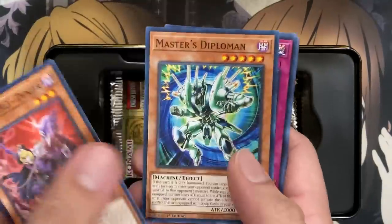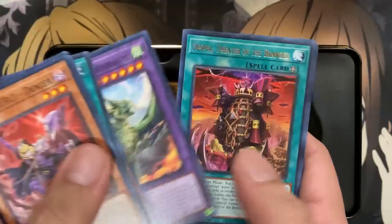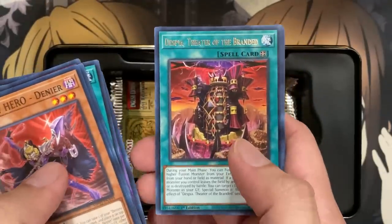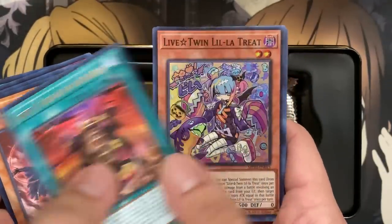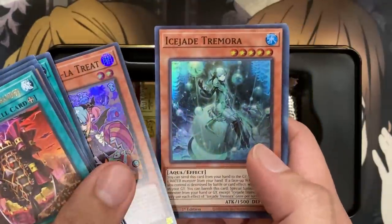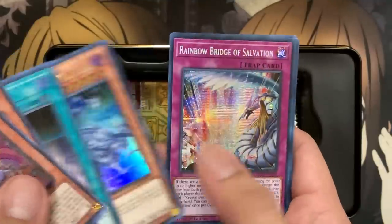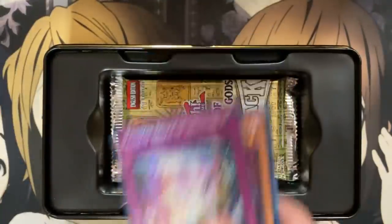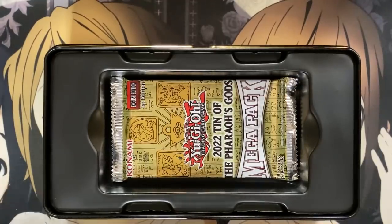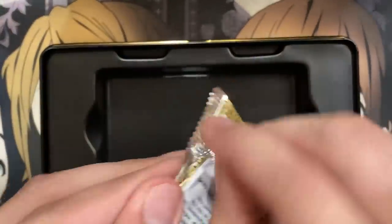Destiny Hero Denier starting us off, Majella Globe, Despia Theater — I think this came out as an Ultra in the Ghost series. Live Twin Lil Latreet, our first Ice Jade Tremora super rare, Earth Chant, DD Assault Carrier, and we have another Rainbow Bridge of Salvation. Hopefully very good — I've got to fully read the card to know for sure if it will be used in the Crystal Beasts, because we'll also have the Dark Crystal Beasts coming out soon.